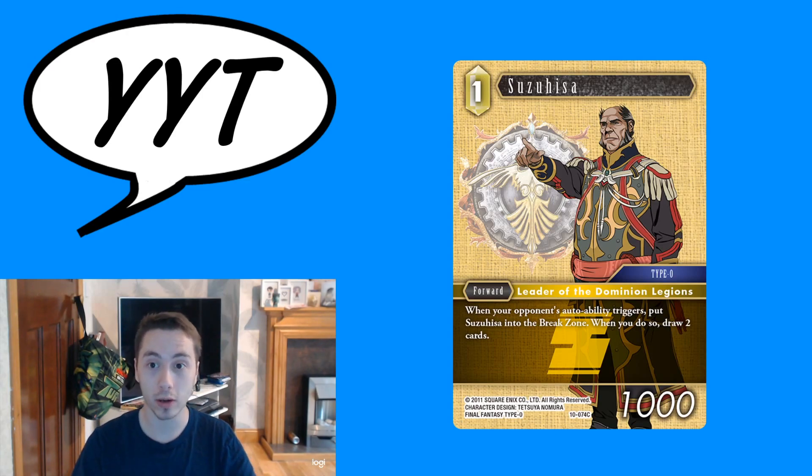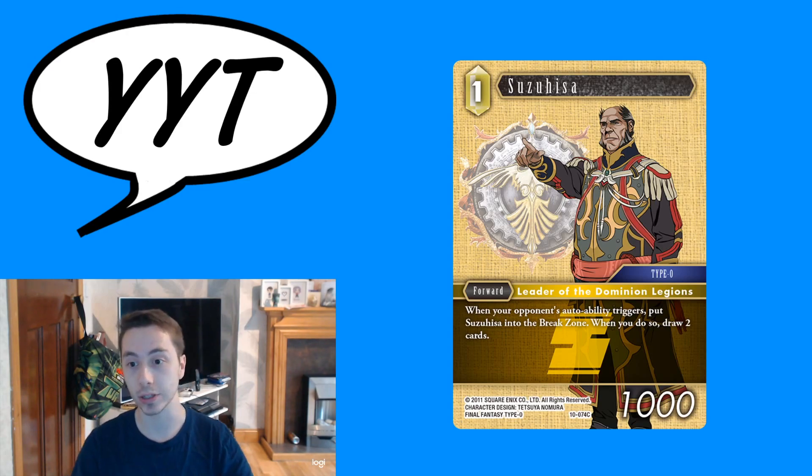Suzuhisa. He's a one cost Earth forward with a thousand power. He's the leader of the Dominion Legions, he's a type zero, and his ability reads: when your opponent's auto ability triggers, put Suzuhisa into the break zone — when you do so, draw two cards.